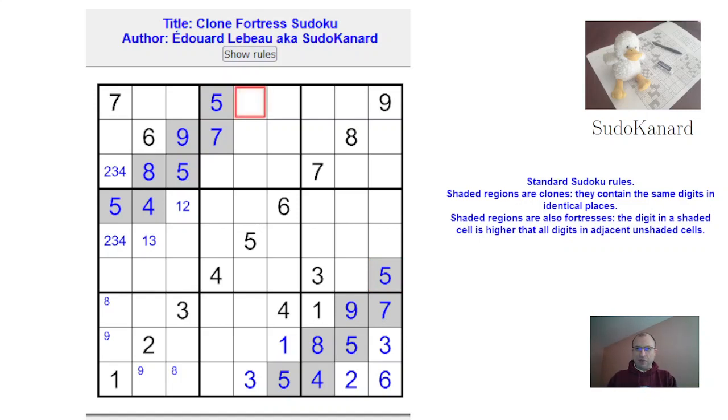Now let's use the fortress part. This must be lower than 5, and it's not 2 or 3, so that's 2 or 4. Those are lower than 5, so this can only be 1, 2, or 4. And the same is true for this. This must be lower than 5, can't be 4, so it's 1, 2, or 3. This can only be 1, and this is 2, 3, or 4. And we get a 2, 3, 4 triple, so this here is a 6, 8, 9 triple.